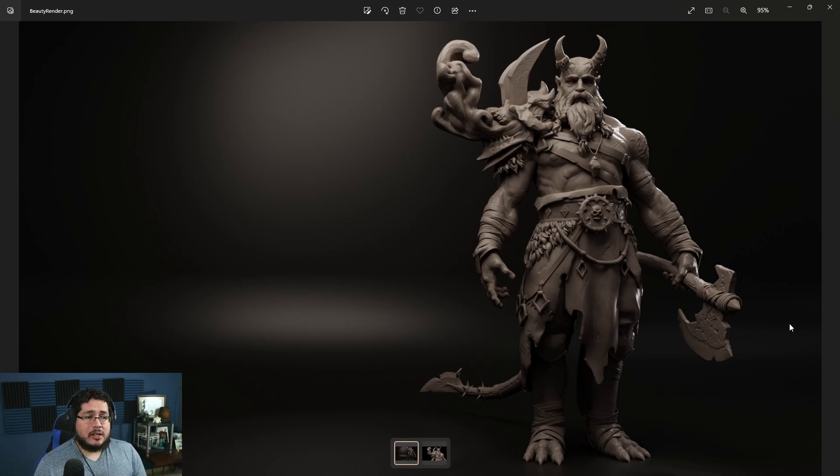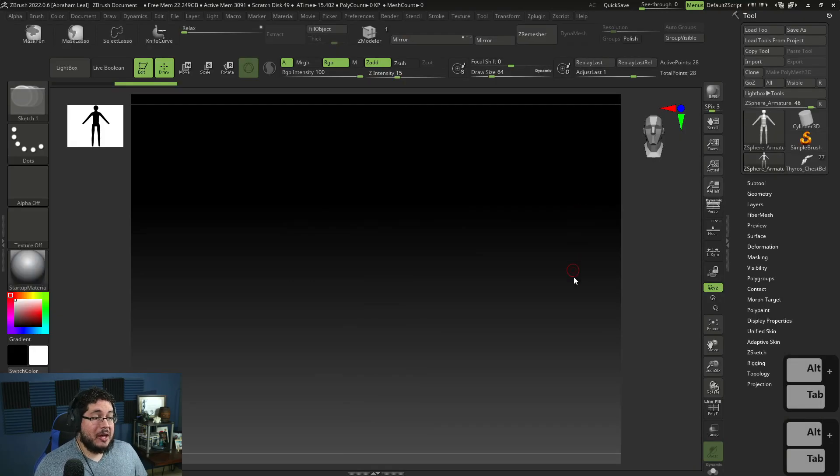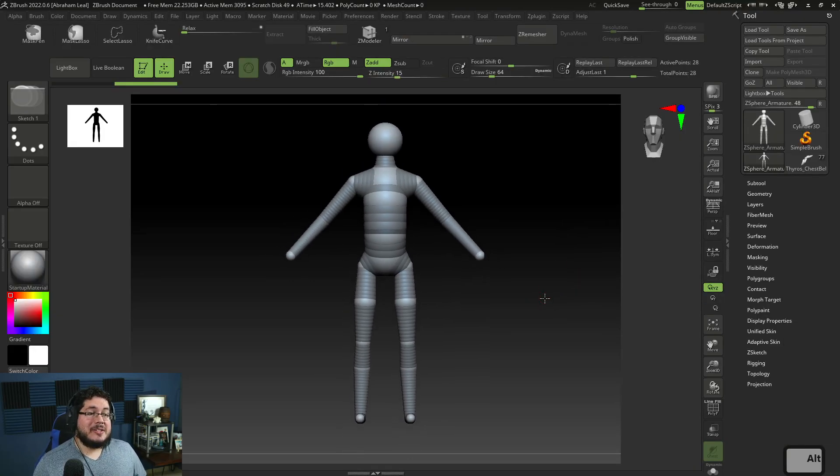This is hopefully going to be the first of many courses, and you guys are going to be the ones who decide that. I'd like to take this character all the way — I want to texture him, retopologize him, rig him, animate him, and maybe even take it into Unreal Engine to do a little bit of programming.